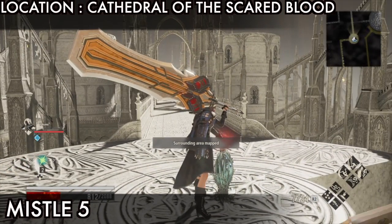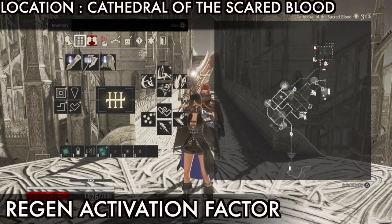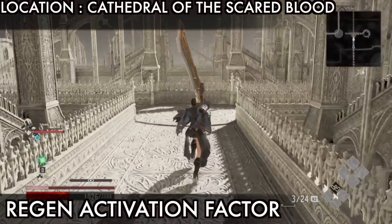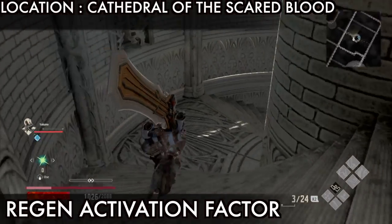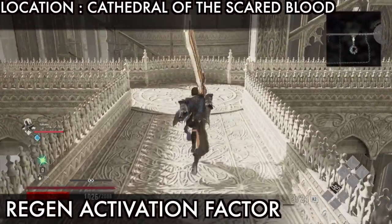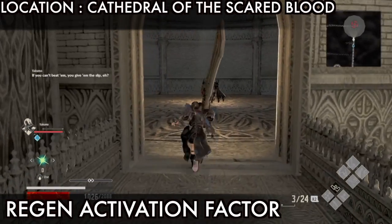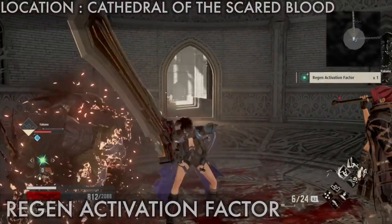Next is missile 5, which is also another checkpoint, so touch missile 5. Next is the Region Activation Factor. From missile 5 go straight, then go on the right side, go through the stairs down. Go straight - there are two paths, right side and left side, but on the left side you find the Region Activation Factor. Kill this monster to get the Region Activation Factor.